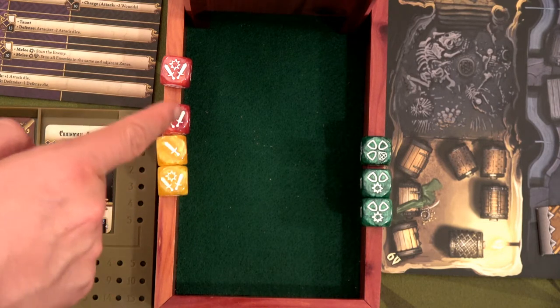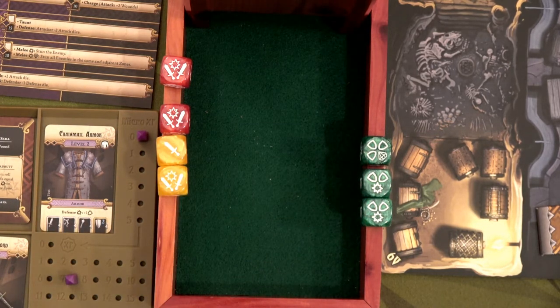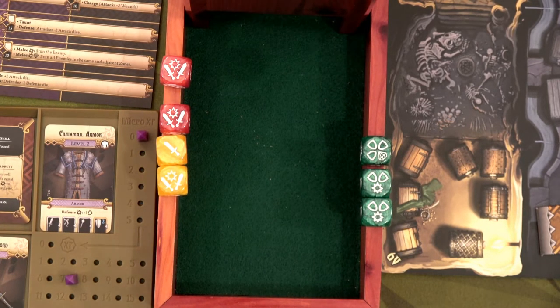So four plus these two bams — that's 14 damage. 14 minus seven is another seven points of damage. Five plus two is seven. So if I add those two together, he's taken 13 damage total. 28 minus 13 — he only has 15 health left.